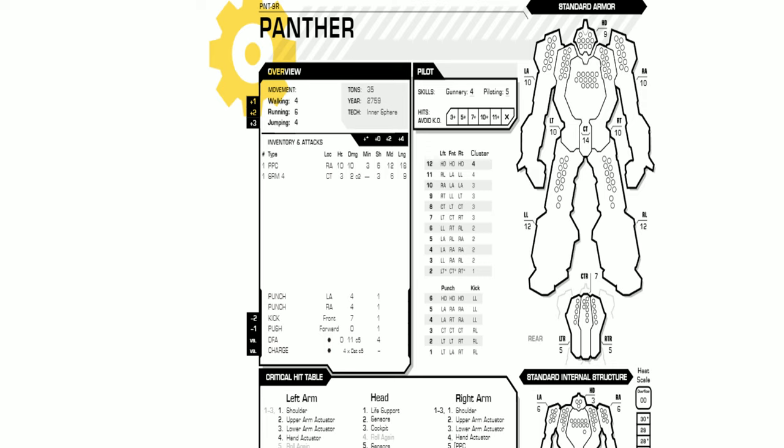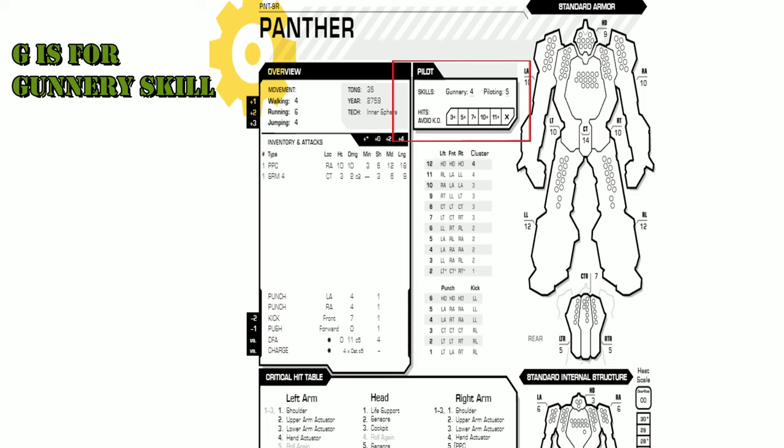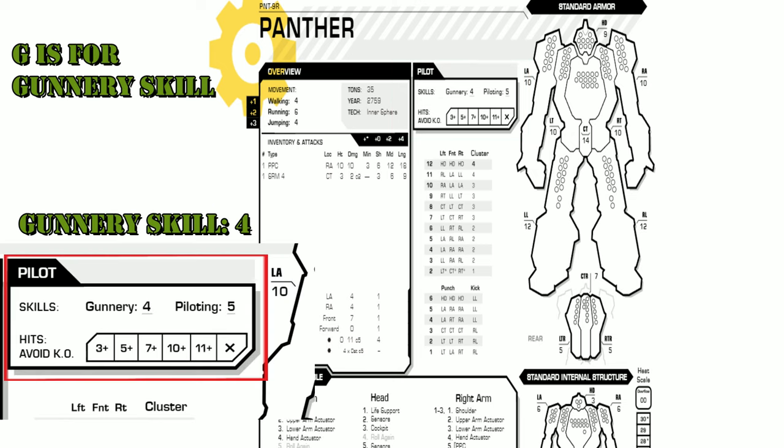What you're going to want to pay attention to here is your gunnery skill. It's usually located in the upper middle section of the record sheet. Some older versions may have this info elsewhere, so take your time and locate it. Find it? Good. The gunnery skill determines how good of a shot you are when you're trying to blast your target. The lower the number, the better of a shot you are. Don't worry about being thoroughly average, kid.